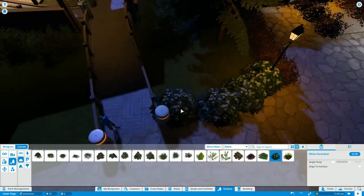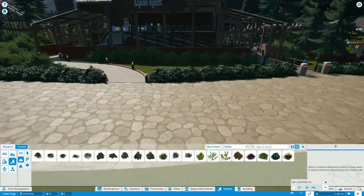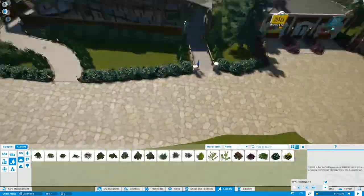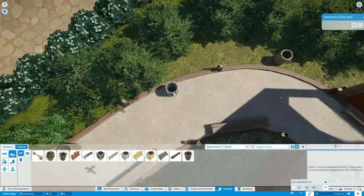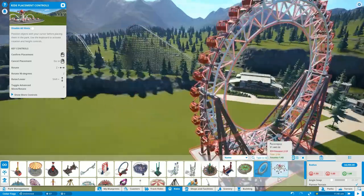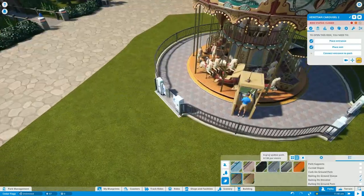I went ahead and put a bunch of lighting down — this was pretty needed. After placing the lamps on the brick bases I realized they aren't the brightest. So I went around and tried to hide some lights under the roof of the gates. That's actually a really good way to light your plazas and walkways — just tuck those lights away in a building or even in a tree.